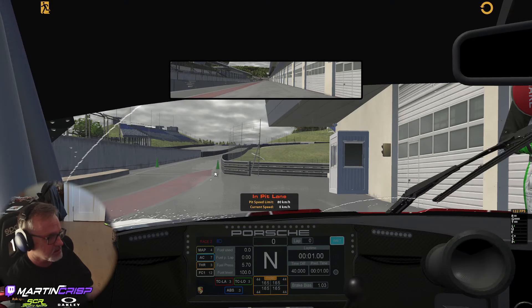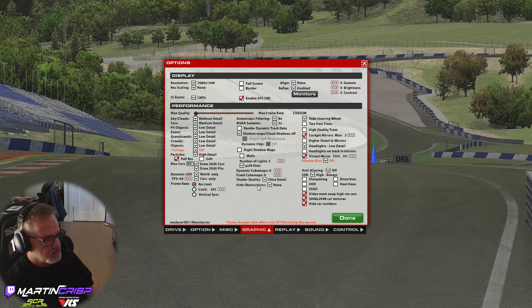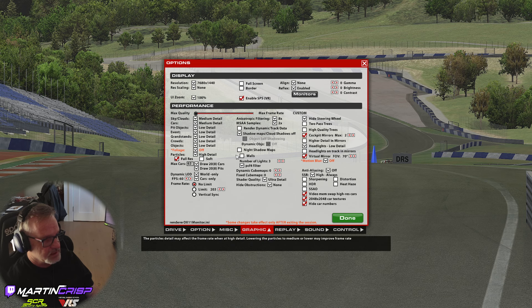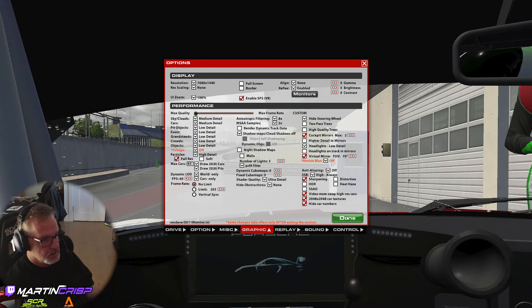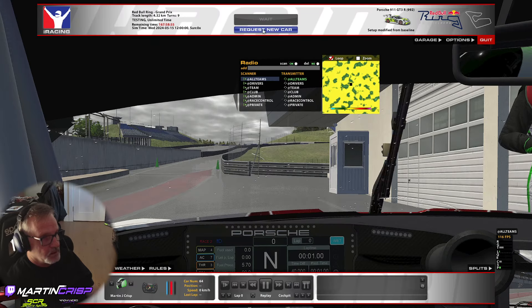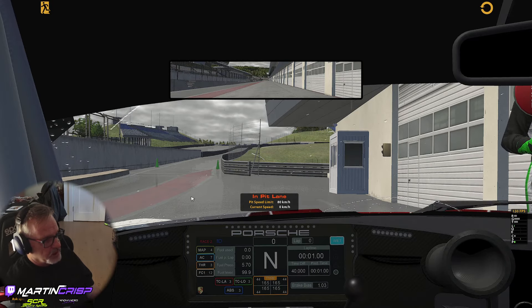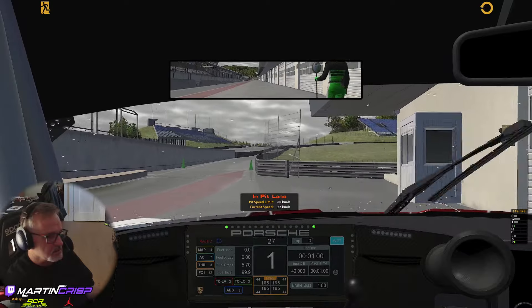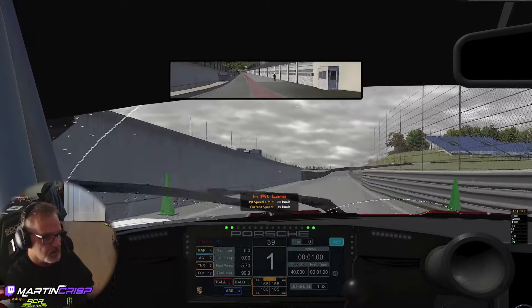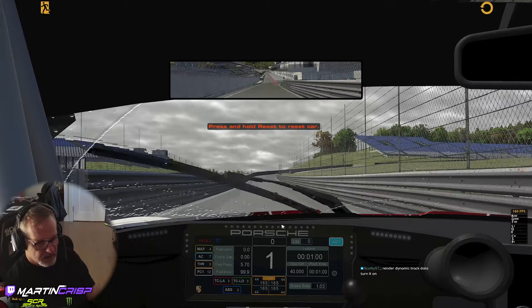This looks like it has issues — why does it look like that? I've got shader on ultra detail, full res. Sharpening — let's try that. At 130 FPS it's interesting how gray this looks, and this shadowing doesn't look right. I don't get it — it didn't look like this when I was in here before. You can see the shadow here from the wall. 'Render dynamic track data' — let me turn that on.